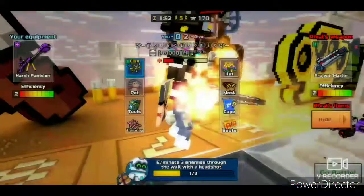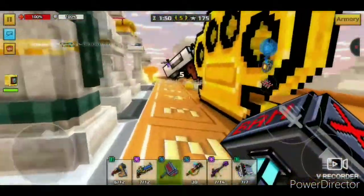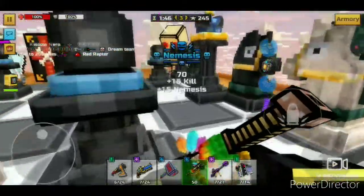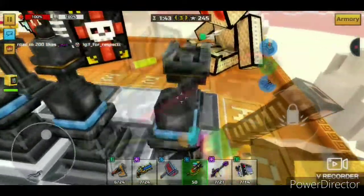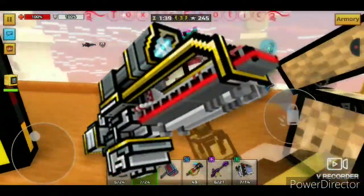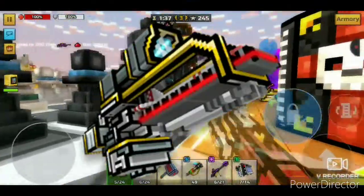Coming in at number 7 is a backup weapon released in a Halloween update a couple years ago. With single shots and burning, the backup weapon at the number 7 spot is the Destruction System. If you are looking for a good backup weapon for 3-cat spam, you can rely on these revolvers to get good gameplay.